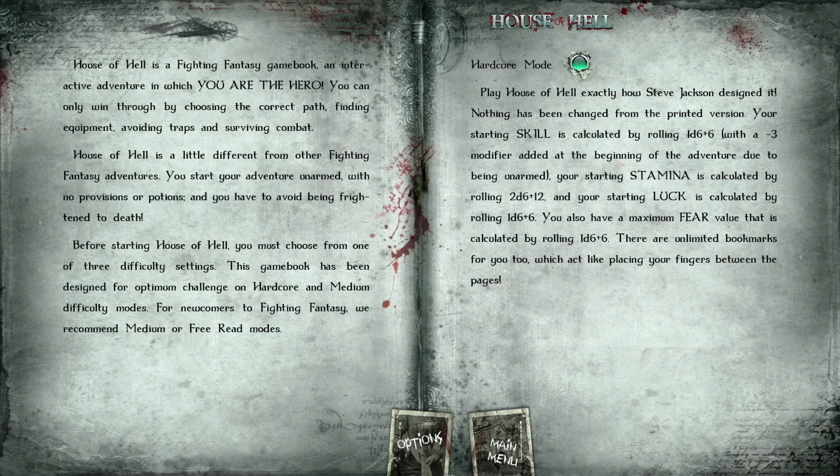Before starting House of Hell you must choose one of three difficulty settings. This gamebook has been designed for optimum challenge on hardcore and medium difficulty modes. For newcomers to Fighting Fantasy, we recommend medium or free read. Hardcore: play hard, play House of Hell exactly how Steve Jackson designed it — nothing has been changed from the printed version.